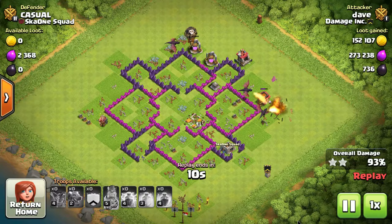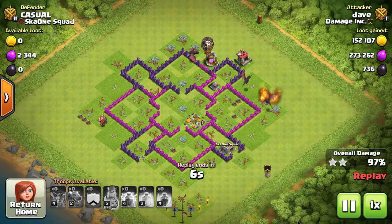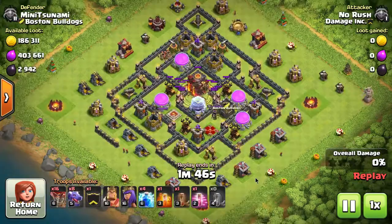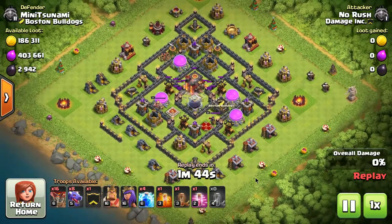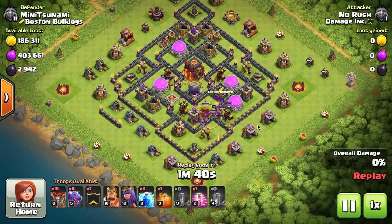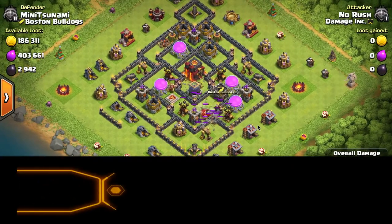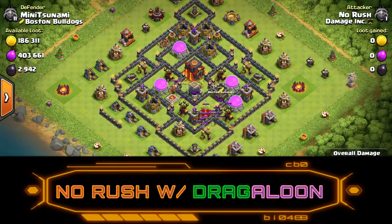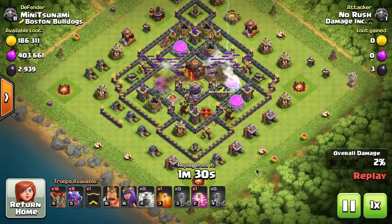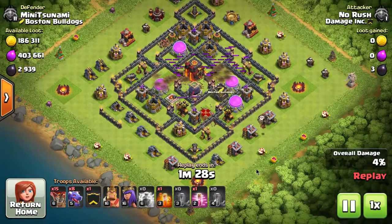Step one: you want to funnel the troops into the base — it's a necessary thing. You've got to get those troops going through the middle of the base. You want to see them lined up going straight through the middle instead of in big groups going around the outside. You do that by starting off on two corners. You'll still want to pull the clan castle troops out if possible. Instead of just telling you about it, let's watch Creeper — he's one of the best in the business at dragon raids.